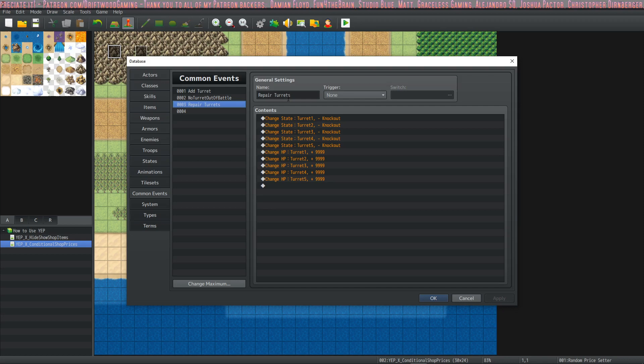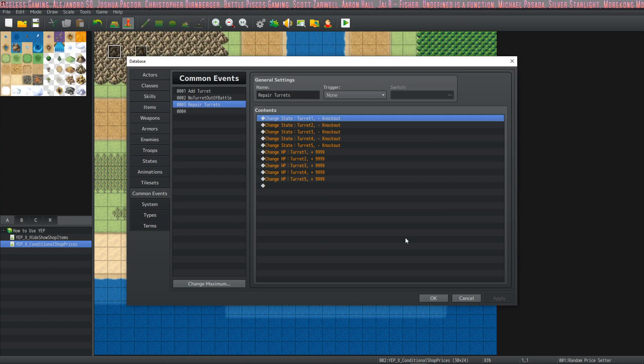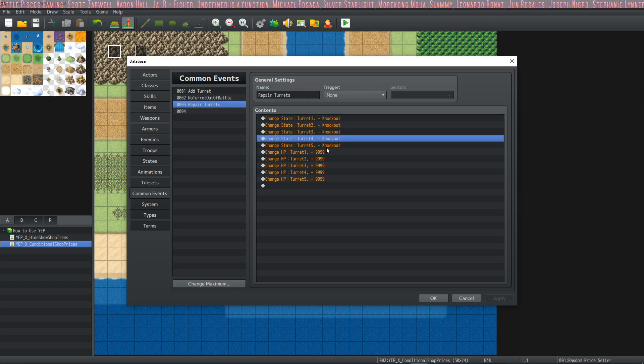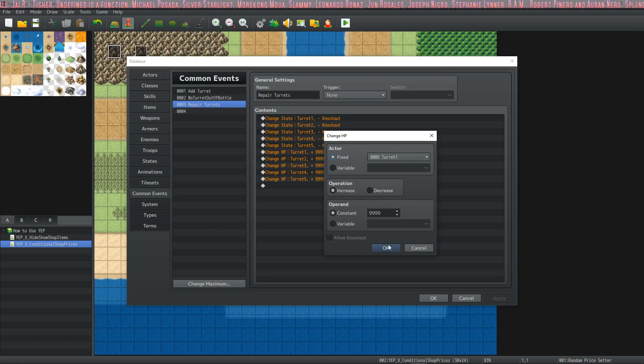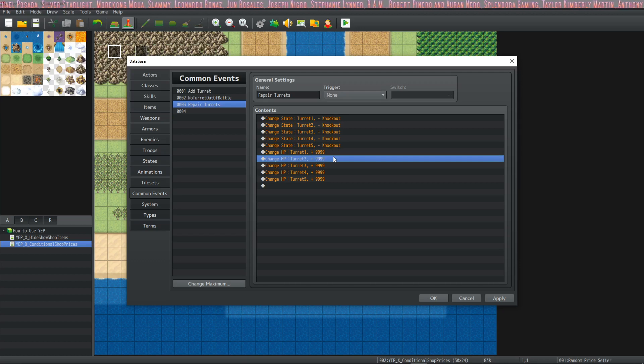Finally, there's the repair turrets common event. All you're doing here is changing the state of all the turrets — you do a change state and say remove knockout. You don't even have to check if they're knocked out, just say remove knockout and that's good enough. Then change their HP by the maximum amount they can have and add. You're not changing max HP, just healing them — bringing them back to life and healing them all.